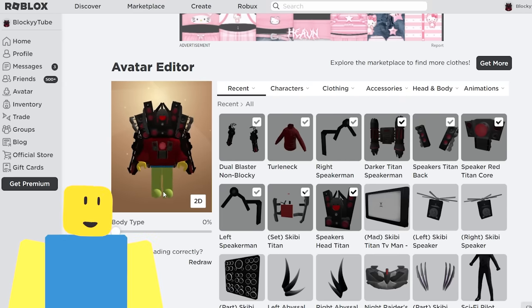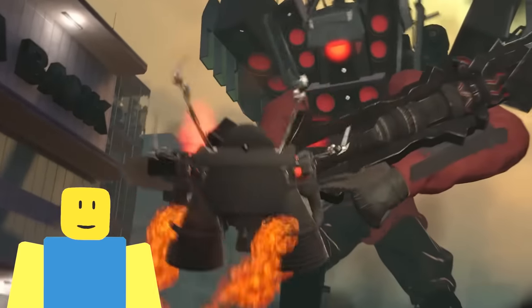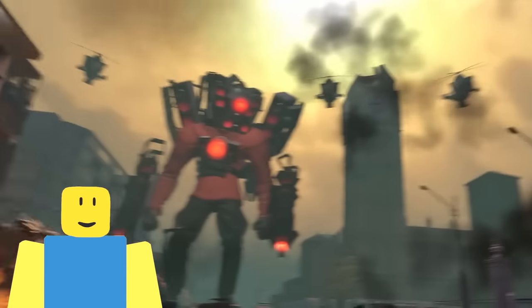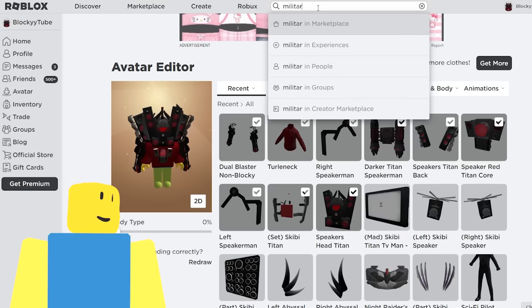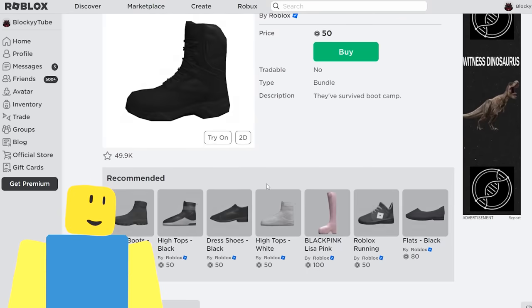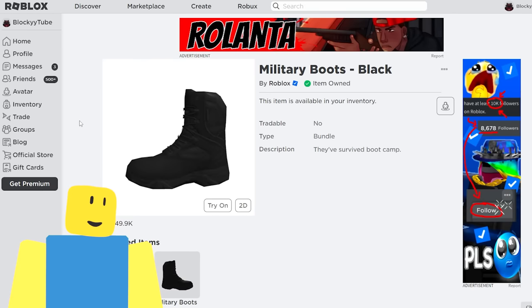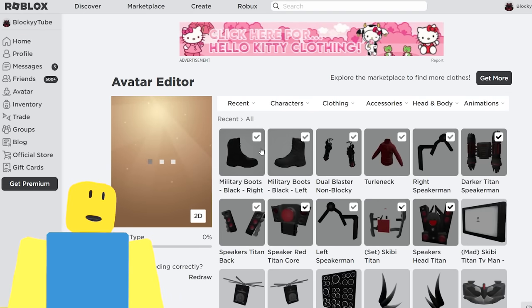What else does he wear? He wears big old military boots. Let's see if we can get a good shot of them — look at those boots, those are some military-looking boots. So let's look up 'military boots' in the marketplace. Black — excellent. We should be able to get both and it does include both right and left. I'd be worried if it only came with one side. Beautiful — the military boots are on.